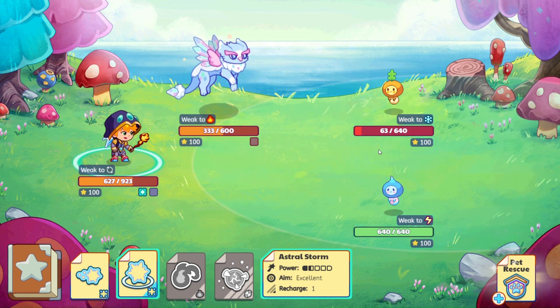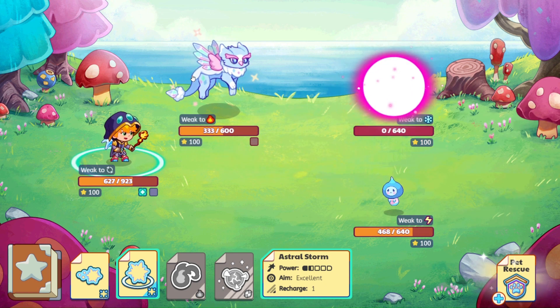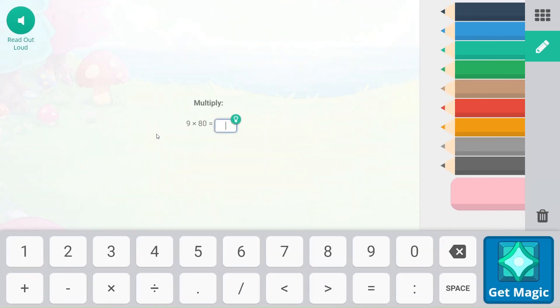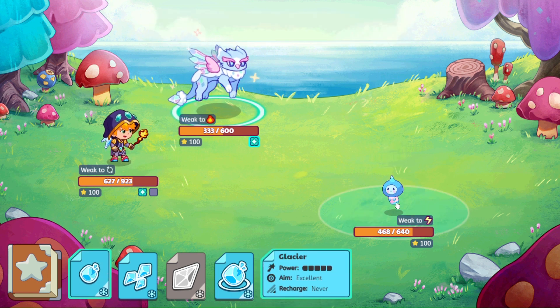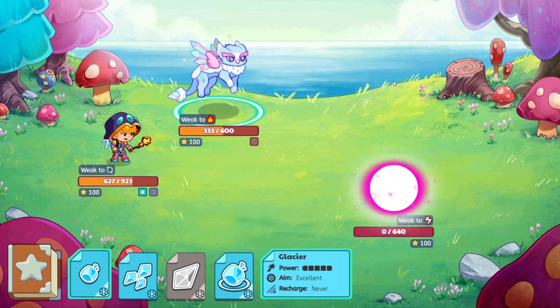Let's go ahead and do our Astral Storm — it's excellent, so it's going to finish off one of them. We'll be ready for the next guy. Nine times 80: nine times eight is 72, times 10 is 720. Let's see if Glacier can finish this off for us. And it does. Woo-hoo! Way to go, Glimmerwing.